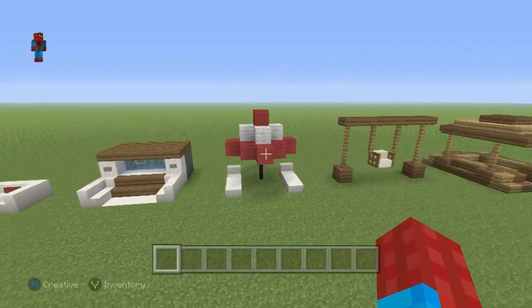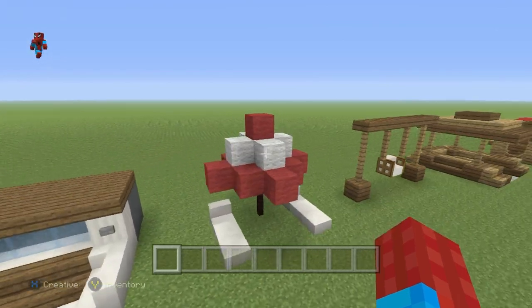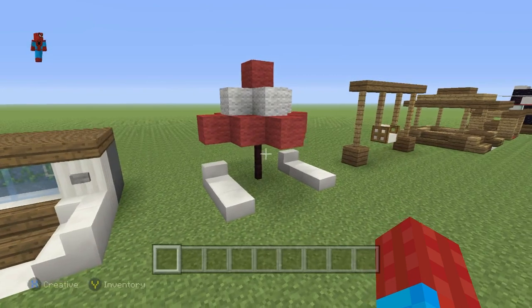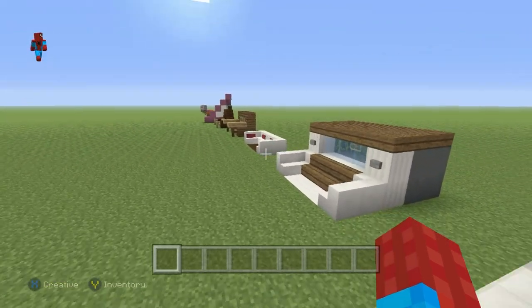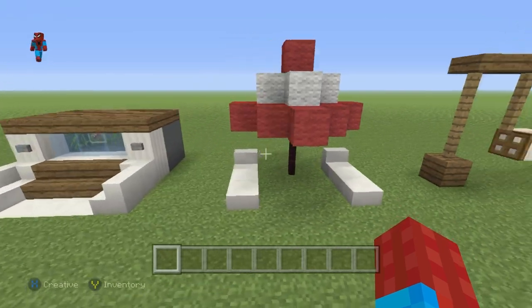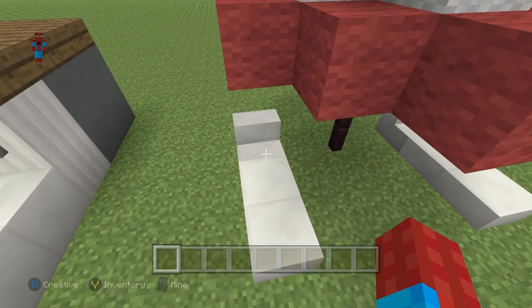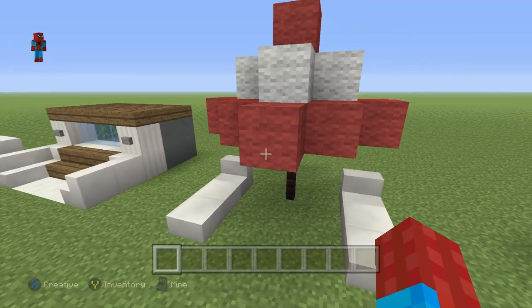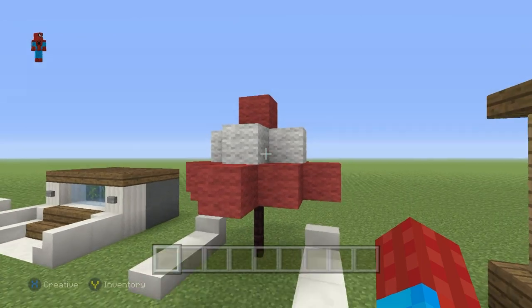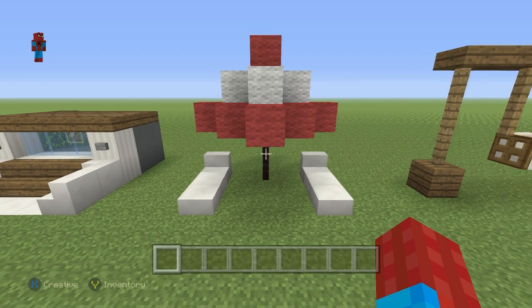These next few builds are kind of meant to be more outdoor builds and more random sort of ideas rather than actual indoor ideas. You might have seen these before if you've seen any of my water park builds — these are just sunbeds. If you want to throw these out on a back garden, they look great: a little parasol, some red wool, some white wool. They look really, really great out on a back garden, on a beach, anywhere with an outdoor area — especially next to a pool.